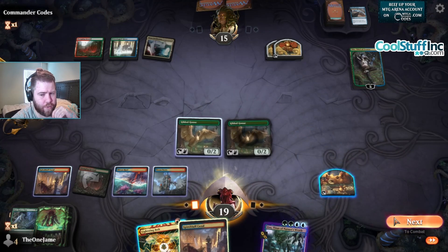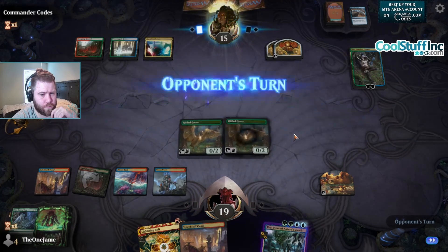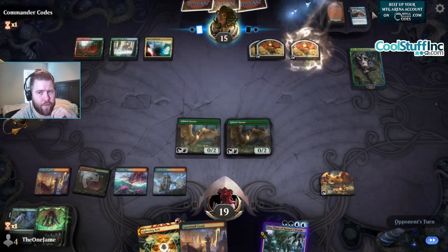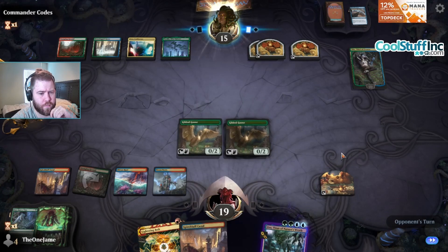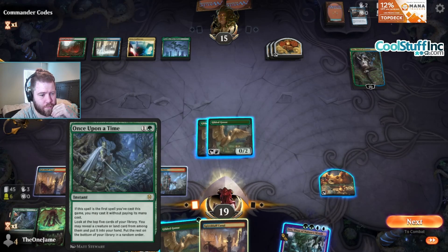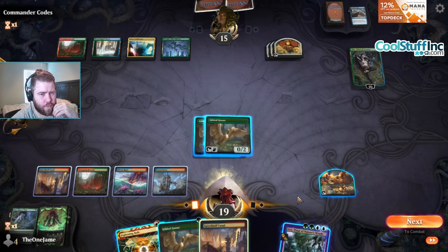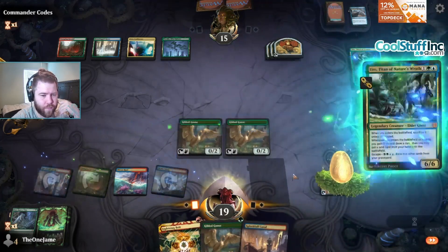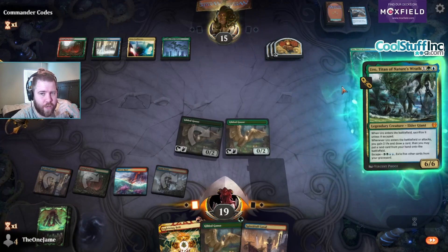Do I hold the land in my hand for Ledger Shredder? I think so. What are they doing? Why are they making that many foods? Are they playing an artifact deck? They should be making three-threes. Another Goose. Well, I guess I'm supposed to bring back Uro. If they make it an Elk, that's also fine, because then the Elk can start pressuring Oko anyway.